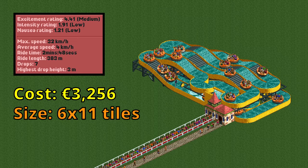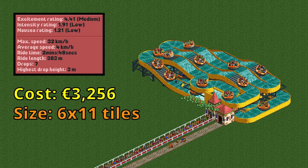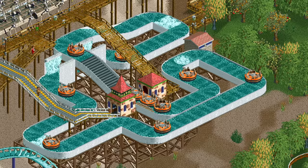The last design is also the largest. It has a slightly higher maximum throughput than the first design and of course also higher stats. It's still not that large so you can easily fit it in many places and make some serious money with it. Whereas the previous design was the best for attracting the most guests to the park for your money, this one is the best if you want guests to spend as much money per ride as possible.